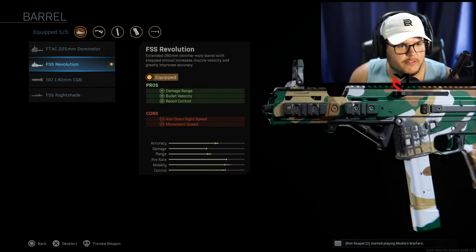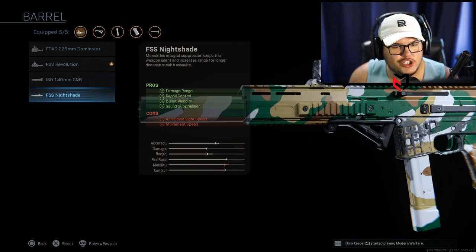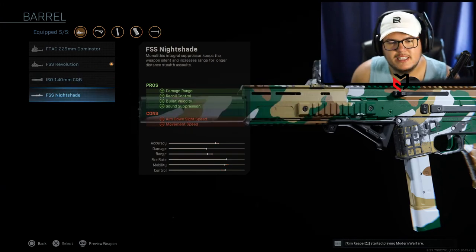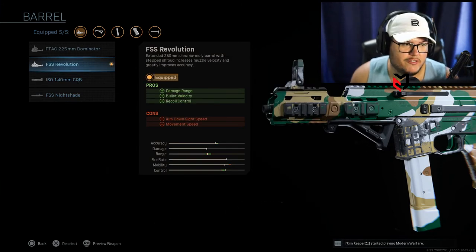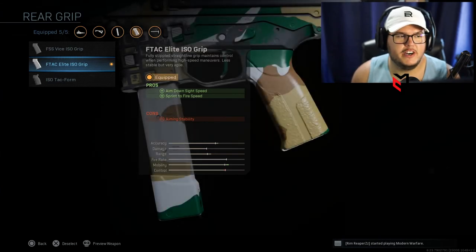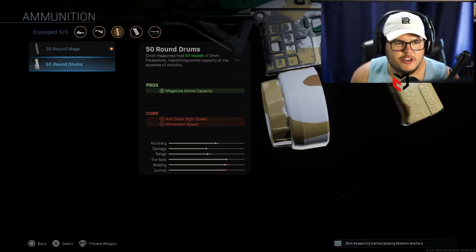Here is the final class setup. The FSS Revolution improves damage range and recoil, which are the biggest things. You could optionally run the Nightshade muzzle, although it decreases mobility a little which I'm not a huge fan of — that's more of a Warzone thing. The Collapsible stock gives plus ADS speed and movement speed, which is what you want. Plus ADS speed and sprint-to-fire speed is really important — when you're running around a corner sprinting, you can pull up your gun faster, which is big.